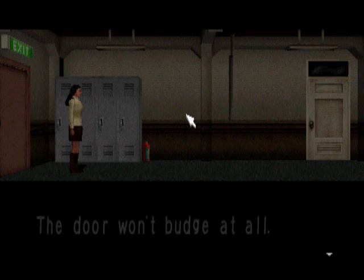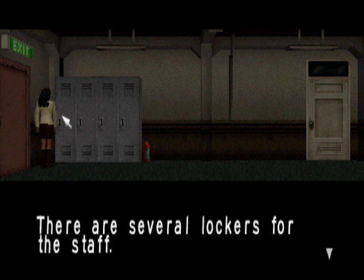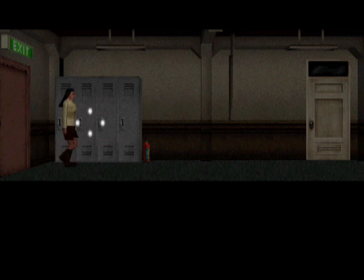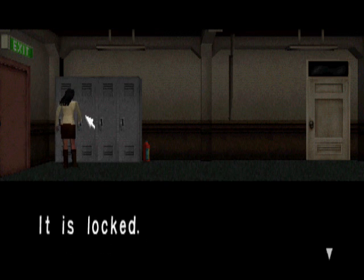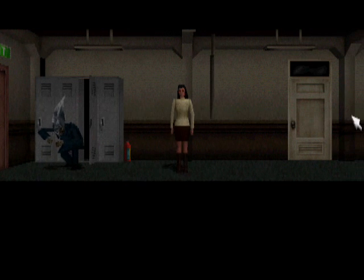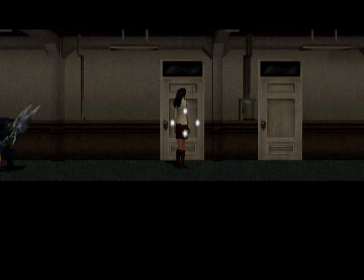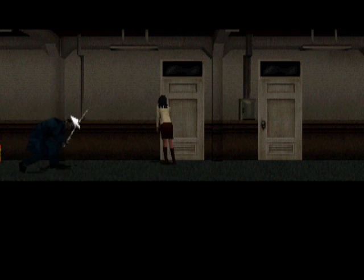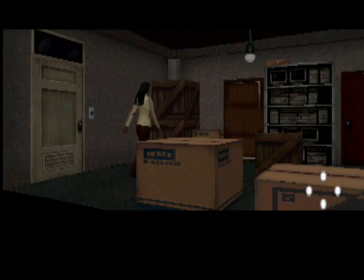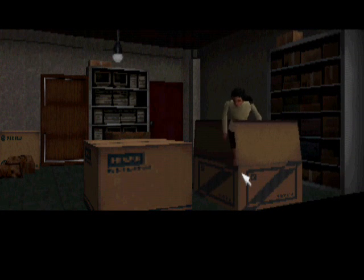We can't leave — it's weird that the door won't budge, but okay. Let's check these lockers. There are several lockers for the staff. It is locked because it is a locker. Oh my god, I hate you. Can we hide in here? Yes we can! Awesome.